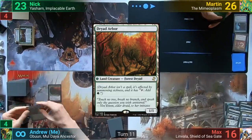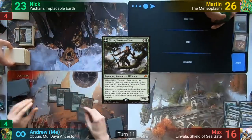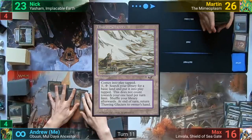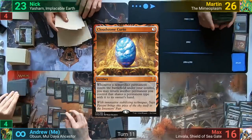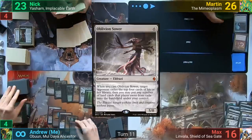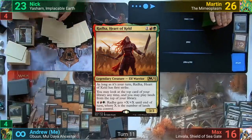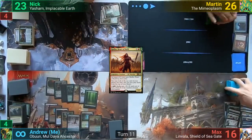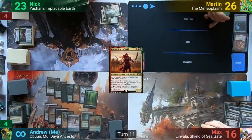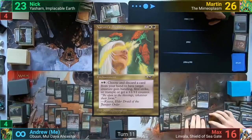My hits include Thragtusk, Nyssa, Yavimaya Sapherd, Ancient Green Warden, Wirewood Grove, Thawing Glaciers, a Forest, Eldrazi Displacer, Cloudstone Curio, Krosan Verge, Oblivion Sower, Misty Rainforest, and Rath's Heart of Keld. Nick also hits a Krosan Verge, a Selesnya Sanctuary, two Forests, a Plains, Sun Titan, Scavenging Ooze, Nature's Blessing, and a Knight of the Reliquary.